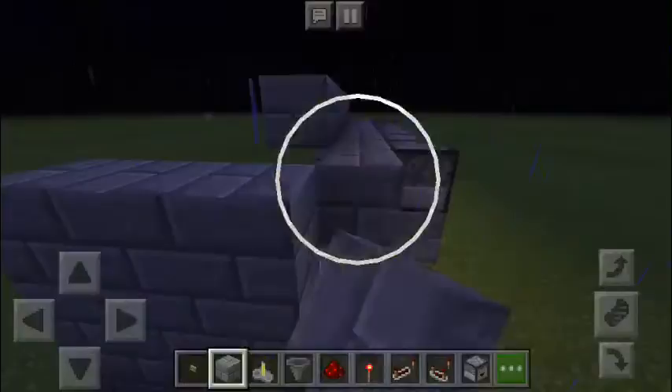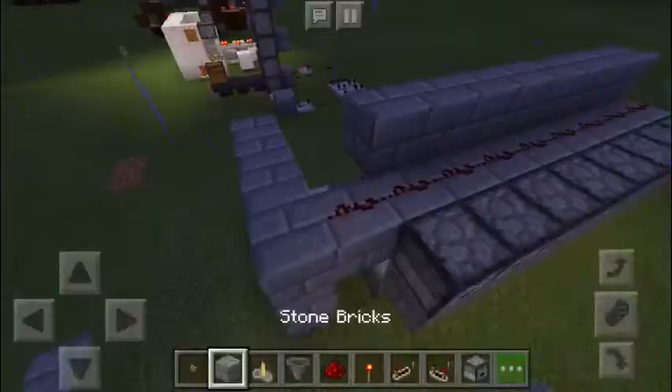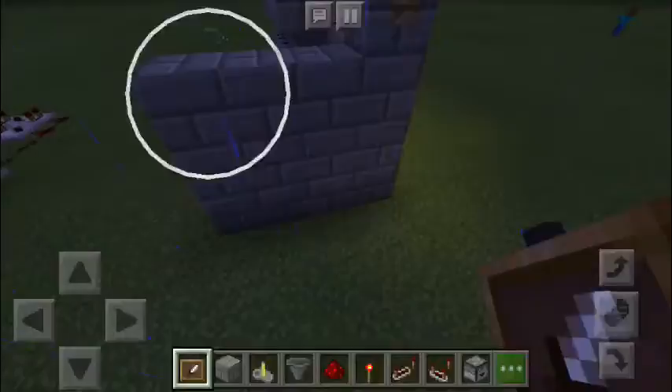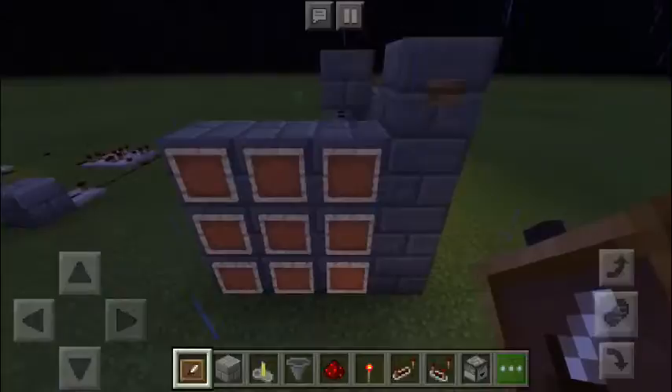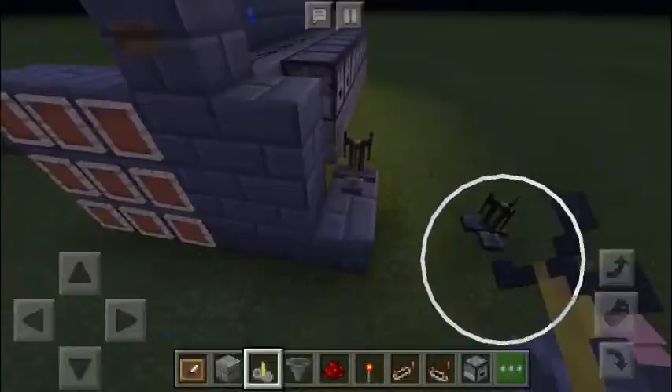Bring this middle block out a bit and connect it, then run redstone all the way across. You'll need a button, so place a block here and a button on it. Take your item frames and place them on your three blocks. Then repeat this process on the other side, and place your brewing stand right here.